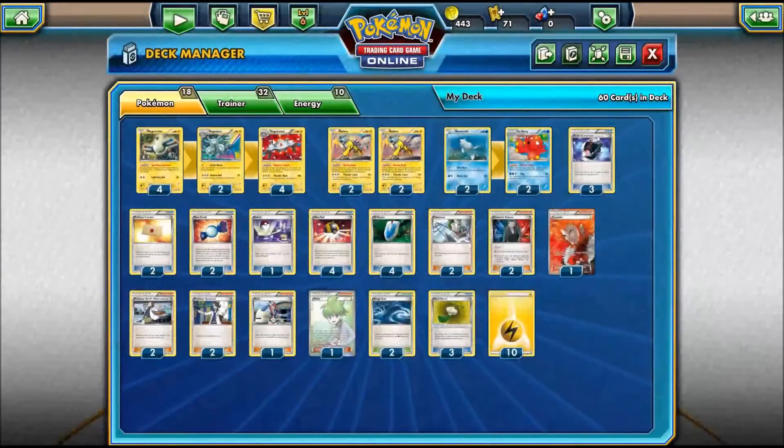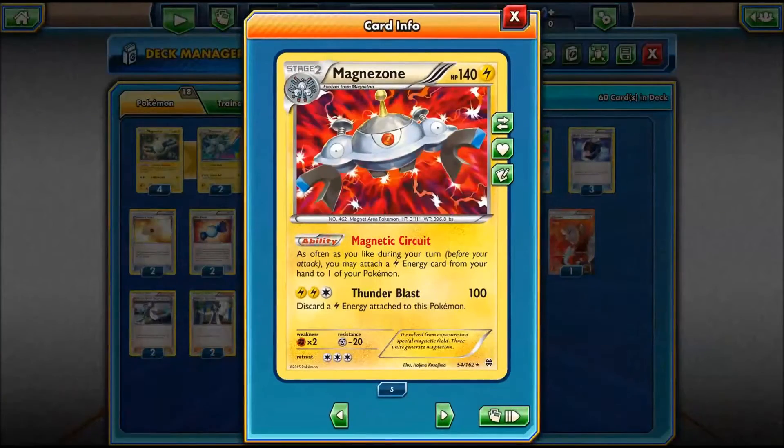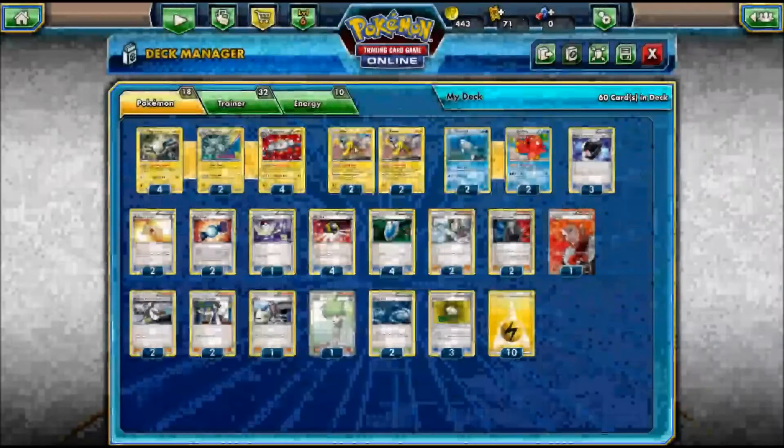To help it out, we're going to be using Magnezone, another card featured in the Breakthrough set, with Magnetic Circuit — as often as you like during your turn, before your attack, you may attach a lightning energy card from your hand to one of your Pokemon. It also has Thunderblast, which does 100 damage and forces you to discard lightning energy, but we're going to try not to use that.